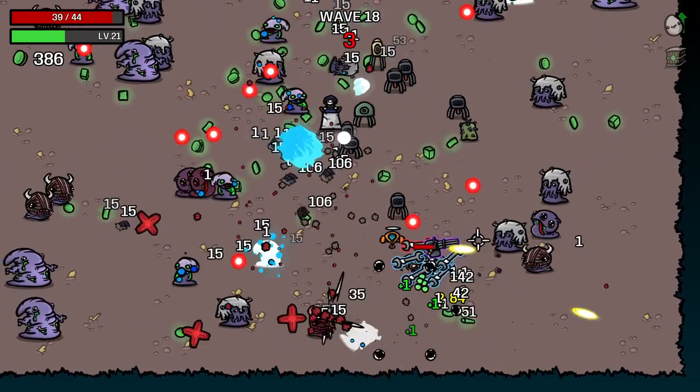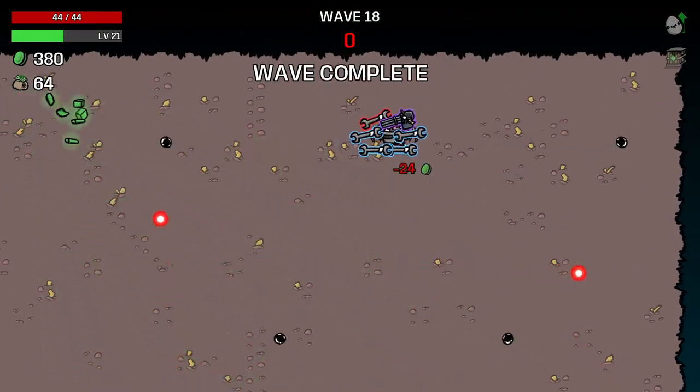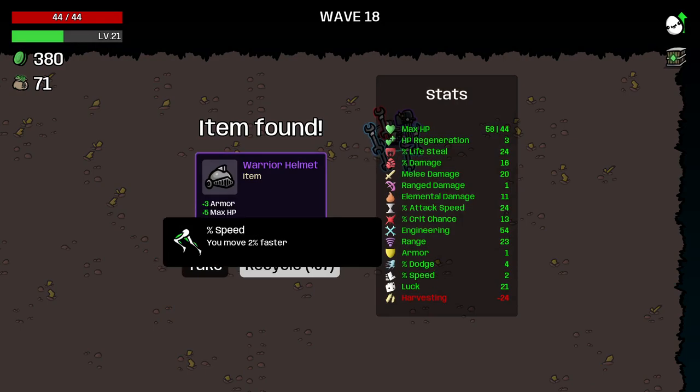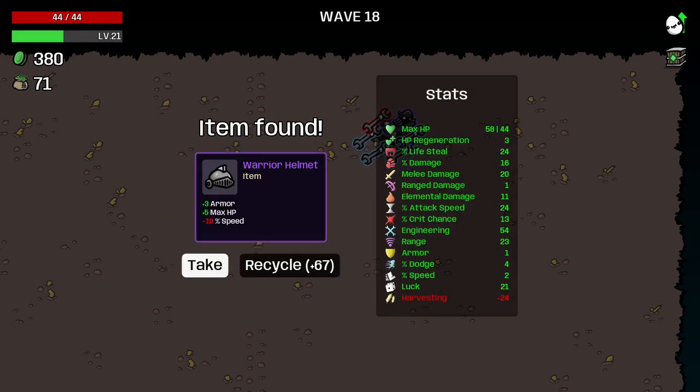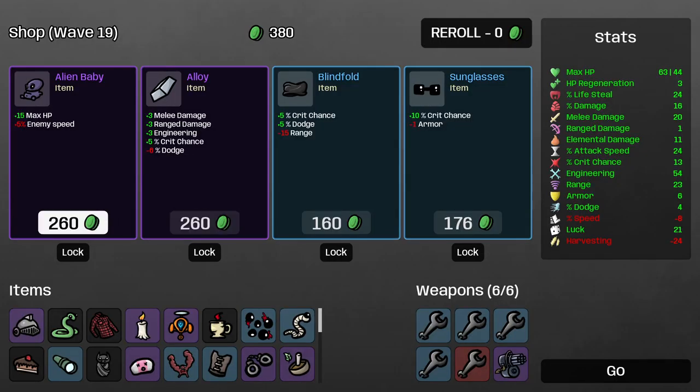One thing I want to do is weapon highlight — it highlights what level every weapon you're holding is. I really like that, I want to have that on. More armor there as well. I was gonna buy Alien Baby, but that won't raise my max HP at all because it's at 63 out of 44. There are probably a few bits of max HP that I've bought here and there that were meaningless. I immediately forgot that we can't actually gain any more max HP — easy to forget.